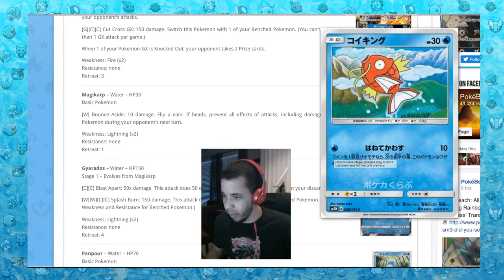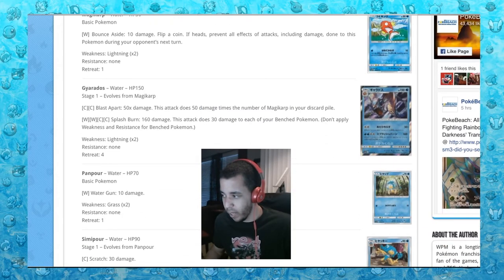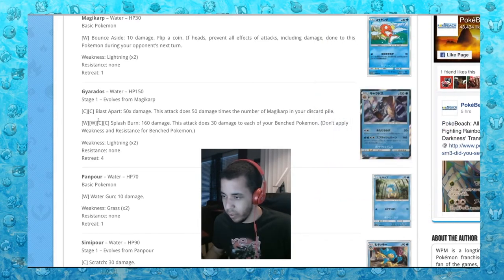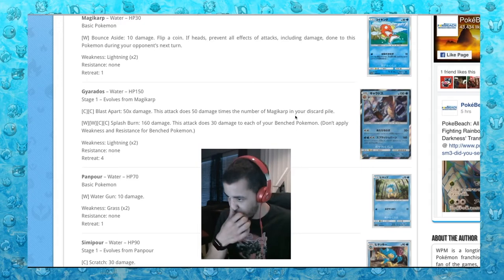Next we have Magikarp. Bounce Aside: 10 damage — if heads, prevents all effects of attacks including damage done to this Pokemon. Magikarp actually hits, and then you're flipping a coin to defend it. And this Gyarados — look at how angry he is! For a double colorless energy, Blast Apart: 50 damage plus 50 times the number of Magikarp in your discard pile. So if you have three Magikarp in your discard pile, it's only doing 150, but that's only for a double colorless energy — so maybe. But with only 150, it's going to die pretty quick.